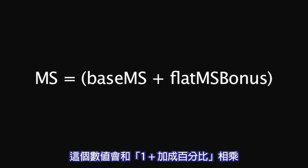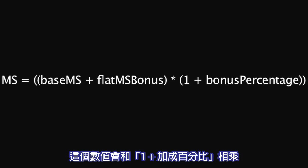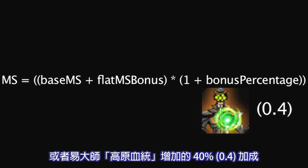This amount is then multiplied by 1 plus any bonus movement speed percentages the champion has, such as the 8% movement speed bonus from the Force of Nature item, or the 40% movement speed bonus from Master Yi's Highlander ability.